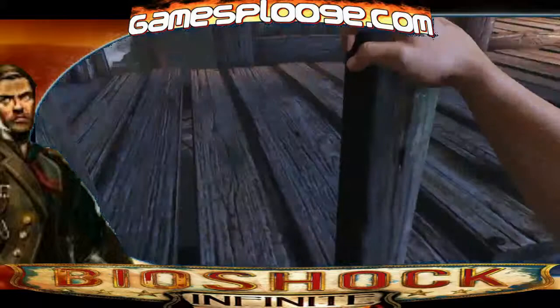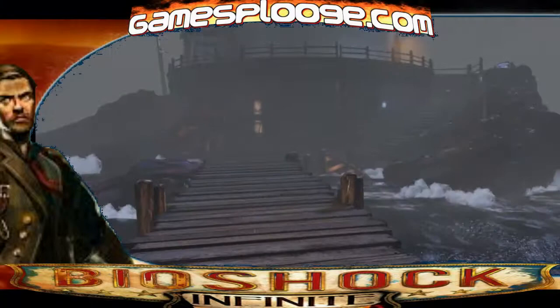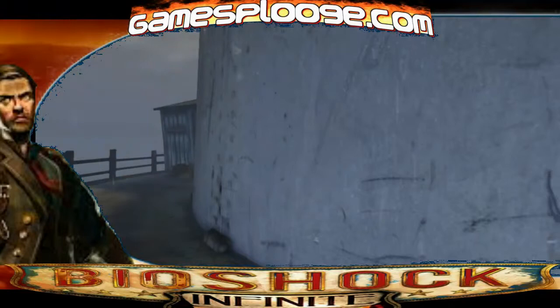Hey folks, welcome to Game Splooge. I'm Kamara7 and this is our walkthrough of Bioshock Infinite — it's rather more of a preview intro than anything, because there's not really much to do at this point. You get dropped off at the base of this lighthouse. If you come on over here to the left-hand side, there's a barrel with a little bit of money and I believe some beans. Other than that, there's not much here.